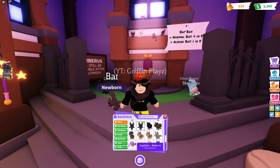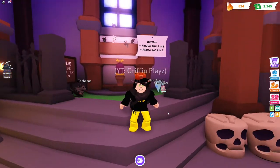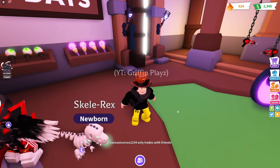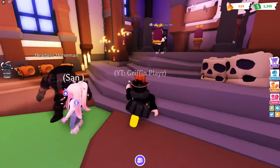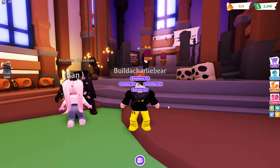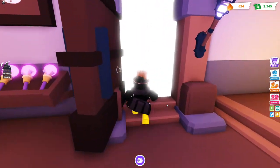I also have a couple normal bats, which is pretty cool. There's also the trading update — if you trade someone, I'll just show you. Let me find someone to trade with. If you trade someone, it now has nine squares. I'll just decline that one.